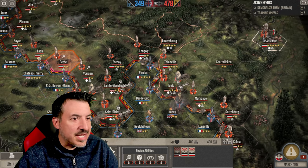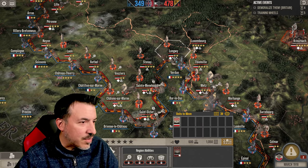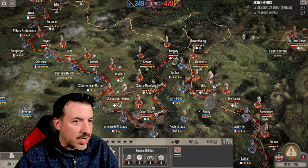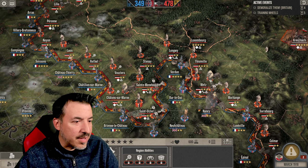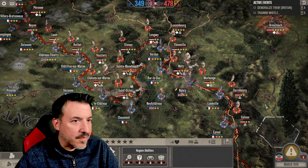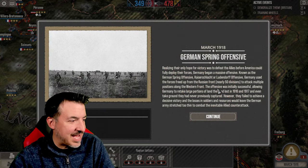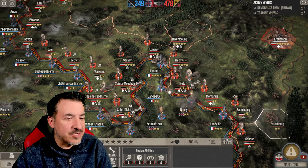And then let's get the rest of these divisions somewhere where they can help — put a couple there, put a couple here. Let's see what happens. German spring offensive — the Kaiserschlag. Those were some of the extra objectives I had as well.